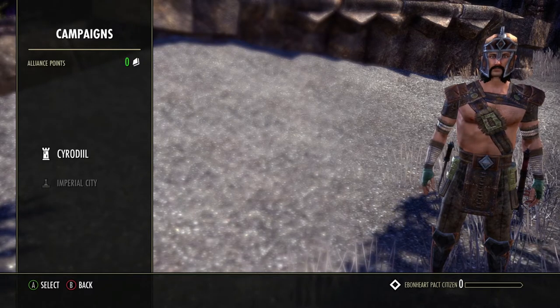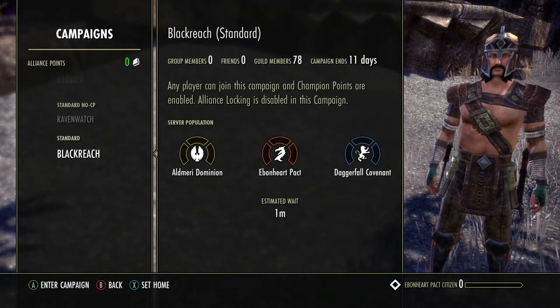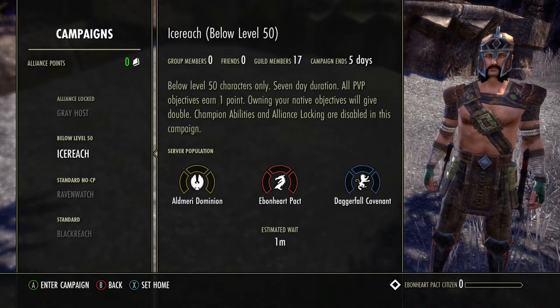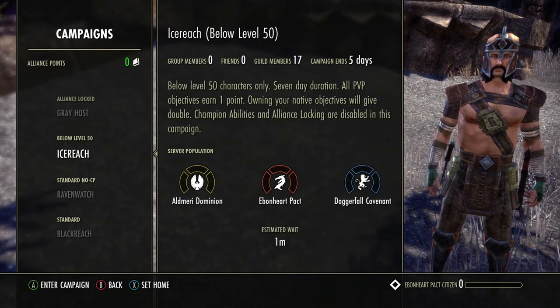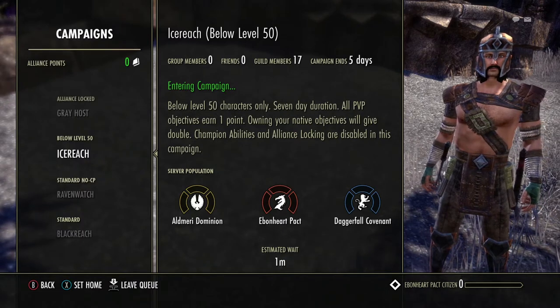It doesn't matter which campaign you pick right now. I'm going to pick the smallest one because I'm a low-level character. You should probably do the same. Go ahead and hit A to enter the campaign — it says 'you may now enter' — so we wait a second and it'll load the screen and take us there.